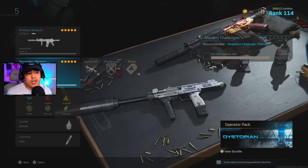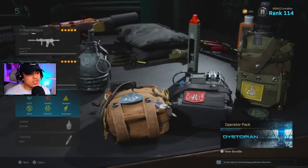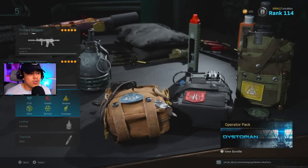For the secondary, normally I'd run the AS VAL, MP5, or UZI. The UZI is one of my favorite SMGs, so here's my setup: Monolithic Suppressor, Carbine Pro, No Stock, .41 AE 32 Round Mags — very important to unlock this — and Merc Foregrip underbarrel. For perks, I'm running EOD, Overkill, Shrapnel, Ghost, Restock, and Scavenger.